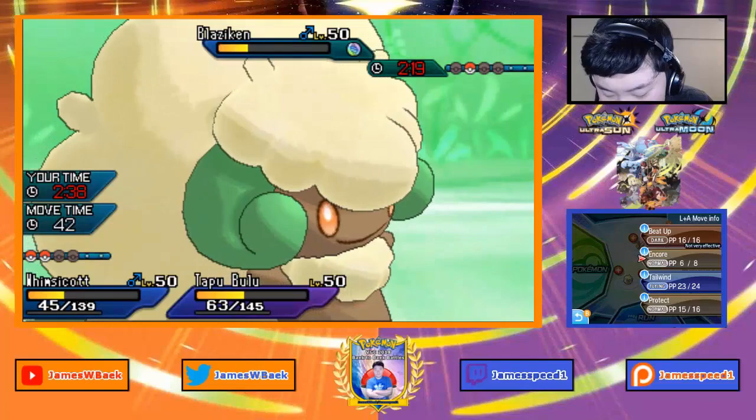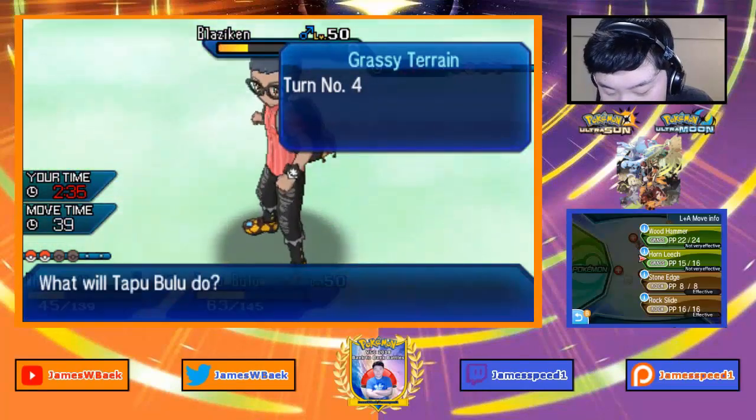Superpower doesn't knock out Bulu after recoil plus Grassy Terrain recovery. I lock Blaziken in with Encore. No protects — I should be able to win. Superpower doesn't knock me out, but it could have after Grassy Terrain wore off. My opponent might have been scared of the Encore. I finish off Milotic. Looking back, there were two ways I could have lost that game and luckily I called the right option. That should be game.